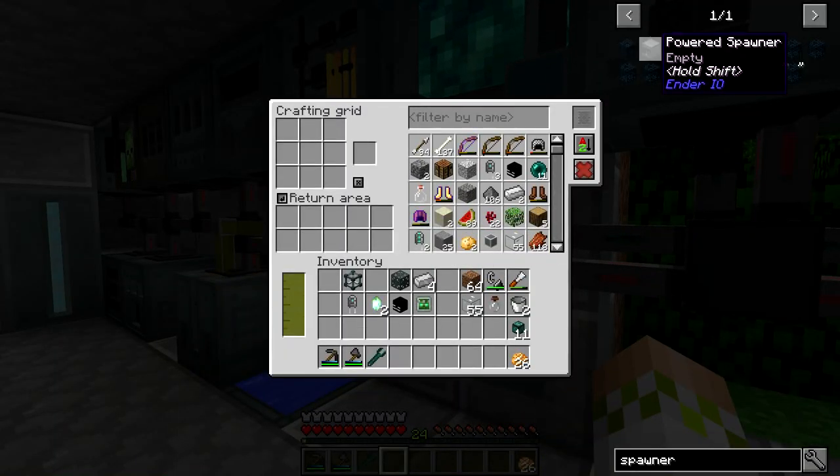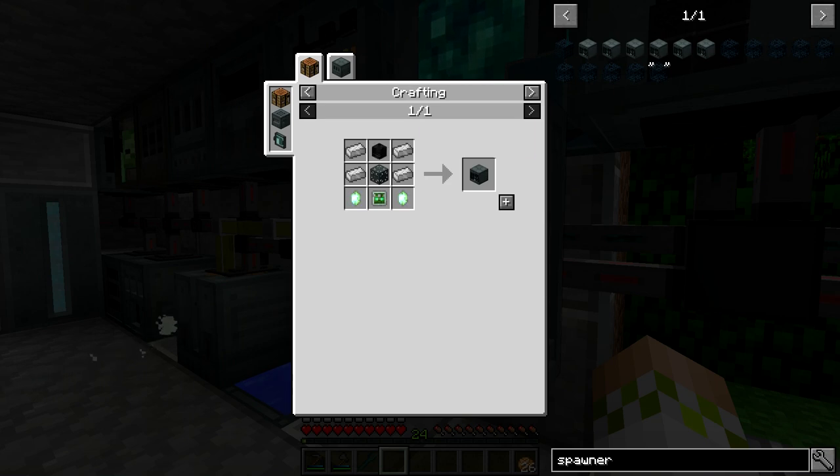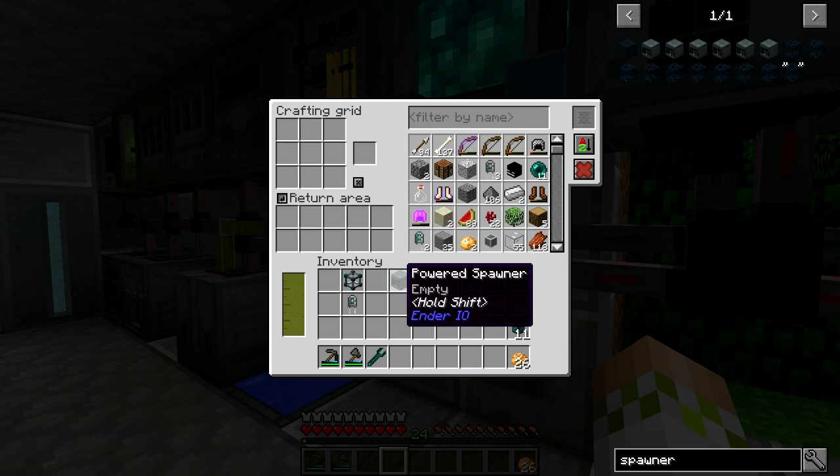Now we need to craft the powered spawner itself — it's actually really cheap. You need any mob head, four electrical steel, two vibrant crystals, a Z-Logic Controller, and a machine chassis. The Z-Logic Controller is a little annoying to make in the Slice and Splice, but that's really the only tricky part. The crafted powered spawner says 'empty' — combine it with a broken spawner in an anvil to specify what you want to spawn.